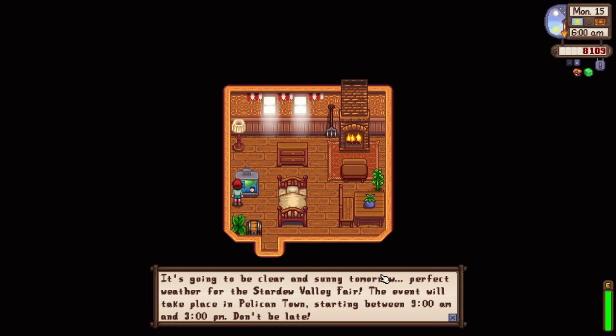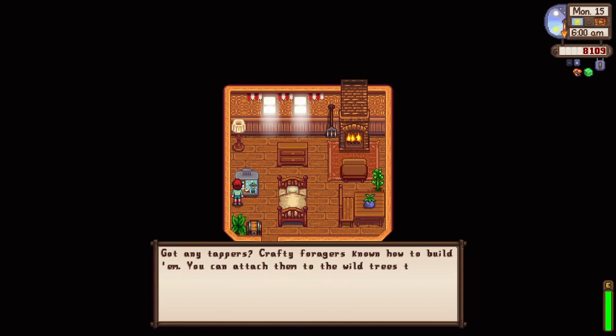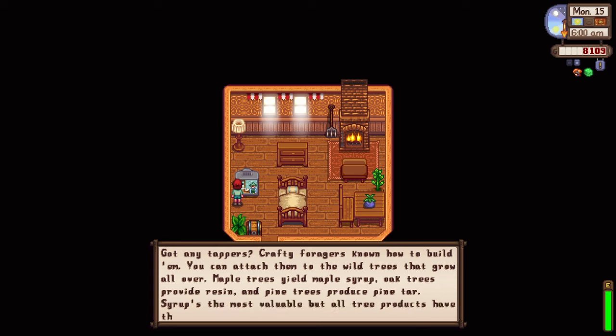It's the 15th day of fall — the spirits are very happy today! Tomorrow's going to be clear and sunny, perfect for the Stardew Valley Fair. The event takes place in Pelican Town from 9 a.m. to 3 p.m. Better be ready! Also, you can get tappers and attach them to wild trees — maple trees yield maple syrup, oak trees, and so on.